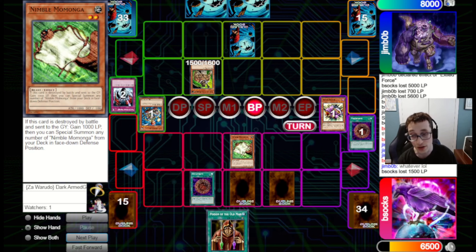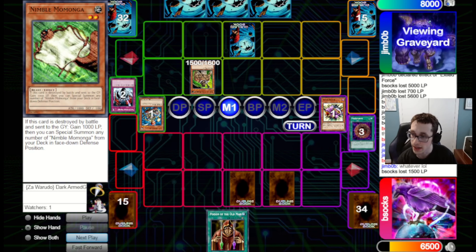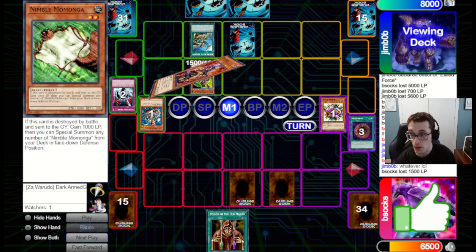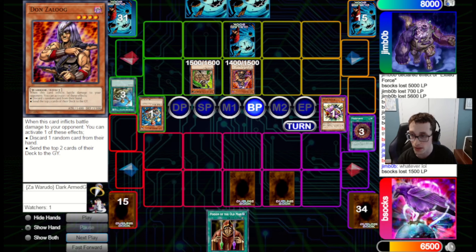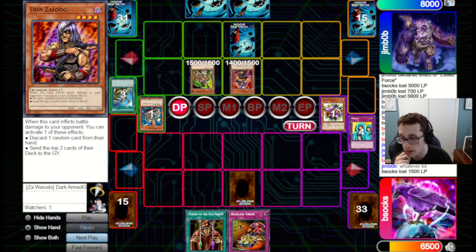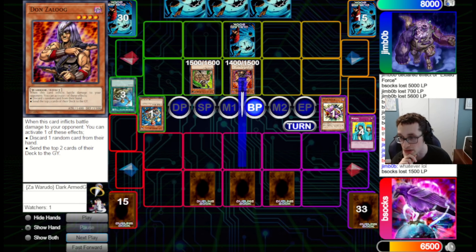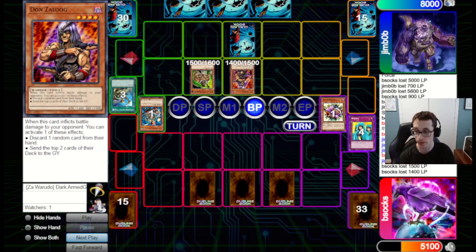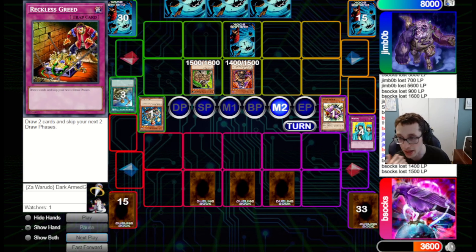We go in with Momonga and they do have Sakuretsu Armor — probably just to deal with the OTK in case we go Stein OTK. If they know we're on Stein OTK for Game 3, they can keep in things to stop us. Luckily, Waboku will stop the damage dealt this turn. If they deal 2,900 exactly, we can potentially Poisoned Old Man back above 5,000 life points — actually no, we can't. We're out of that range. Maybe Reckless can draw us into another Poison plus Stein.